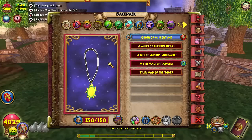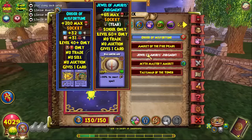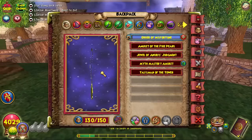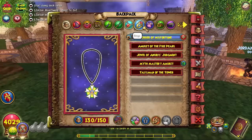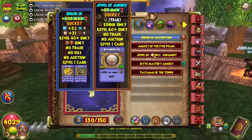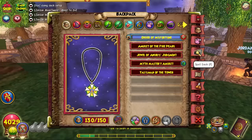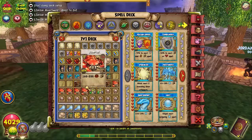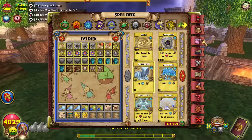For amulets, you can either run Life Mastery, Myth Mastery, or the Jewel of Anubis Judgment. There's one in lower Zigzag that gives two damage and a blade, though I'd probably suggest a mastery of some sort. The Order of Misfortune is good too - it gives a mana burn card and a reshuffle so you don't have to put as much reshuffle in your main deck.